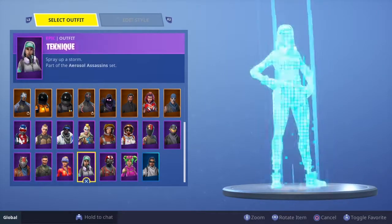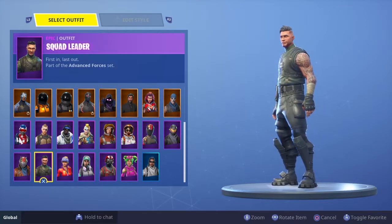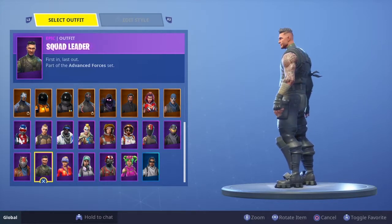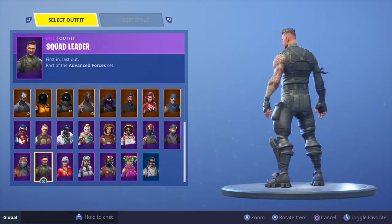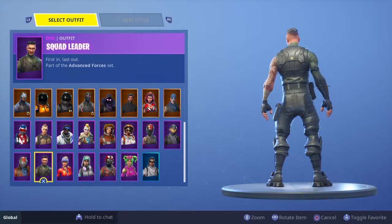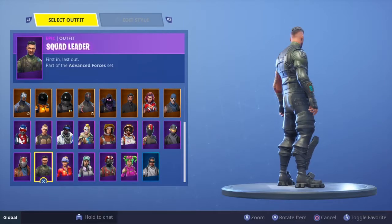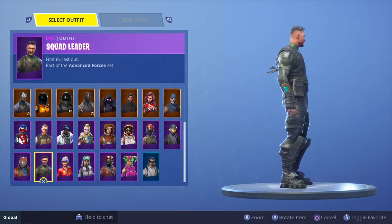Number 29 is Squad Leader. This skin isn't bad — the tattoos are nice — but I never use it. I just don't like how the pants and shirt have no design; it's just black. Now you guys are gonna call me a hypocrite because the skin coming up at number one does not have any design on it either, but I just love it. If you follow me on Instagram you'll know exactly what I'm talking about.